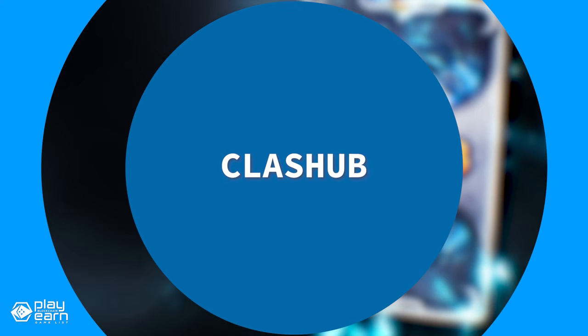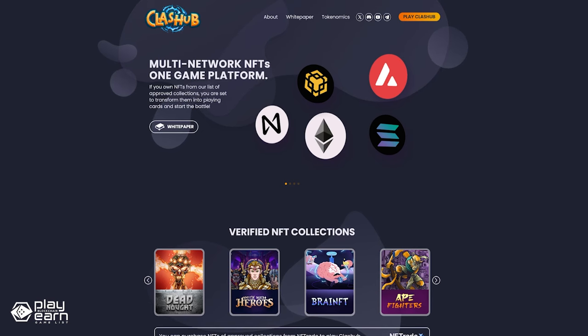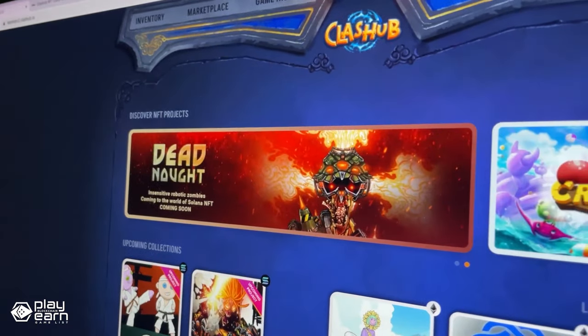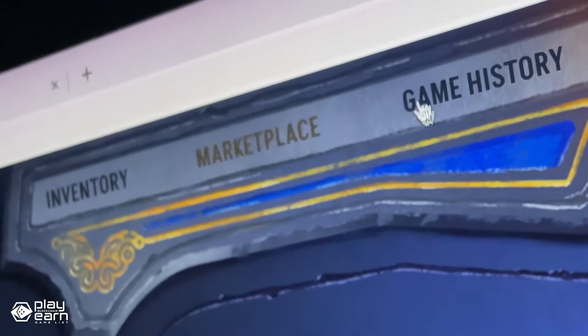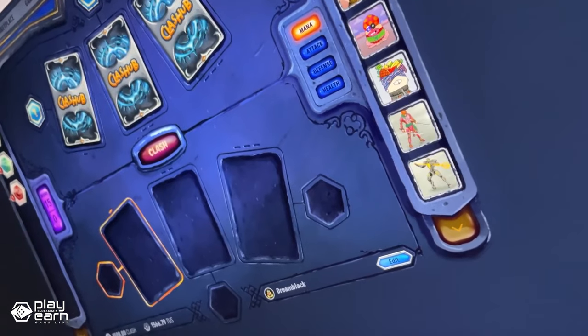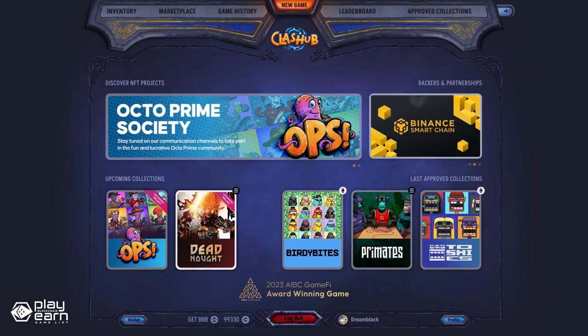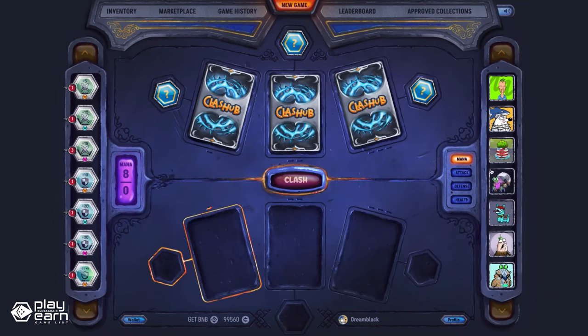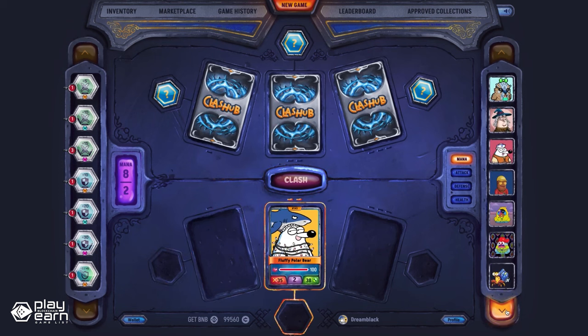The next game on our list is Clash Hub. Clash Hub is a PvP strategy card game being built on the Binance Smart Chain. Clash Hub is the world's first multi-network NFT card game, meaning you can use NFTs from different blockchains like BNB, ETH, SOL, and more. Each NFT collection has its own theme and abilities that affect the gameplay. You need to have at least three NFTs from any of the approved collections on the platform to play. The game is simple but strategic. You and your opponent each have three cards on the board representing your NFTs. Each card has four attributes, which are mana, attack, defense, and health.